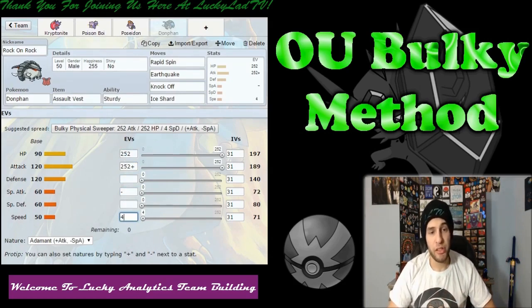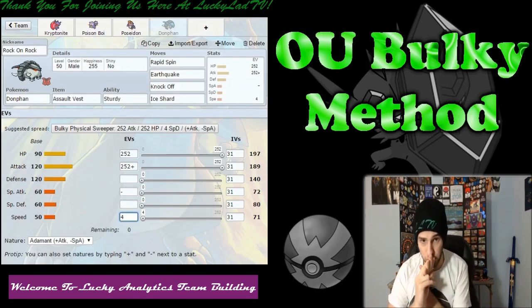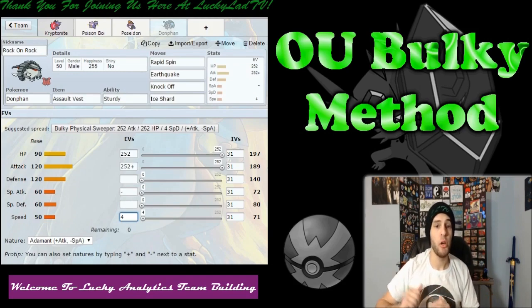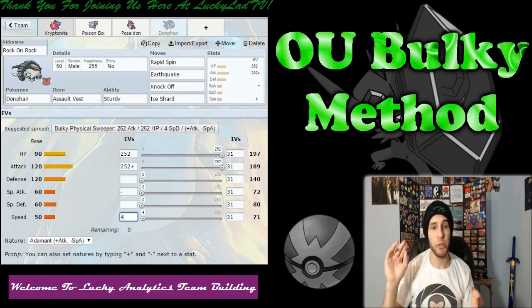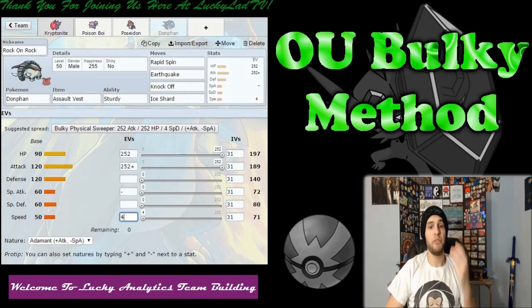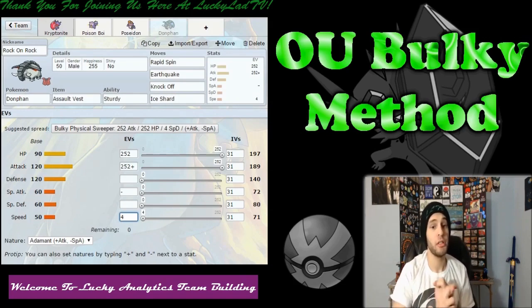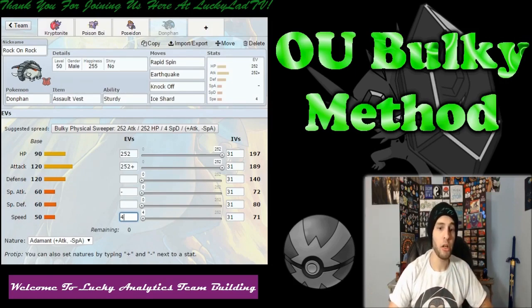One of the things you can notice right now is that we actually only have one OU mon on this team — we have one OU, two UU, and one NU. As of now, all of our weaknesses are covered. Kryptonite's Fairy weakness is double covered by Poison Boy. Poison Boy is only weak to Psychic — Kryptonite's immune. Poseidon is weak to Ground — Poison Boy's immune. Weak to Electric — Donphan is immune. Weak to Fighting — Kryptonite is immune. Donphan is weak to Ice — Poseidon double resists. Weak to Grass — Poison Boy resists, although I do want another Grass resistance because Poison Boy cannot take a +6 Leaf Storm. Weak to Water — Poseidon resists, and I'm good with that. But I do want another Grass resistance.